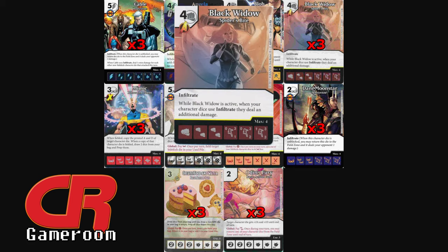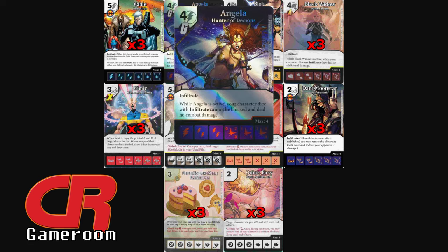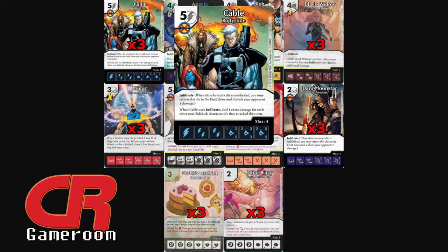I added Black Widow — Spider's Bite — to increase Infiltrate damage. A few turns with her can mean game over for your opponent. The last character should be no surprise: it's Angela — Hunter of Demons. She turns Infiltrate into something hard to deal with because the team cannot be blocked, making it easier to trigger Infiltrate. It's a sweet pivot piece.